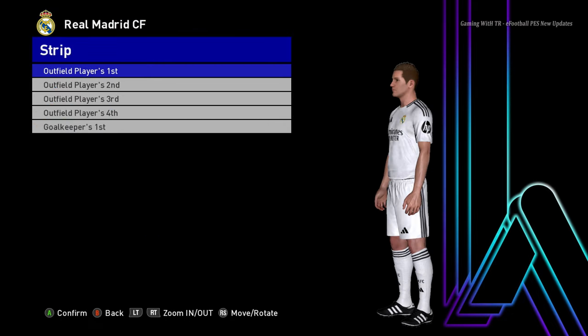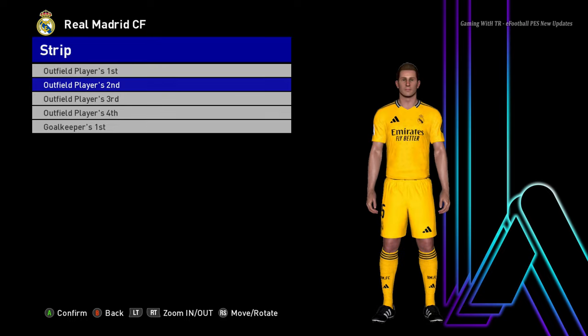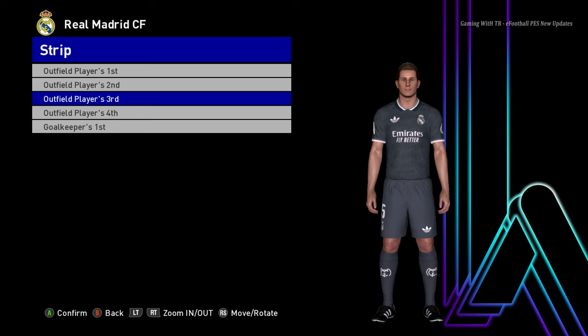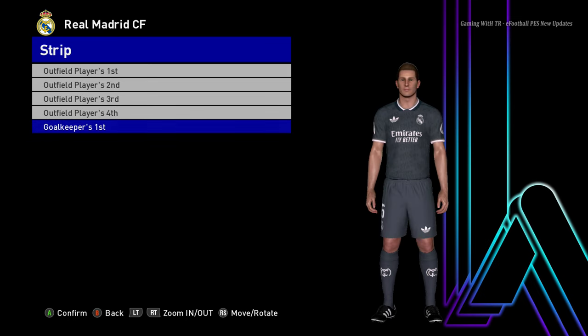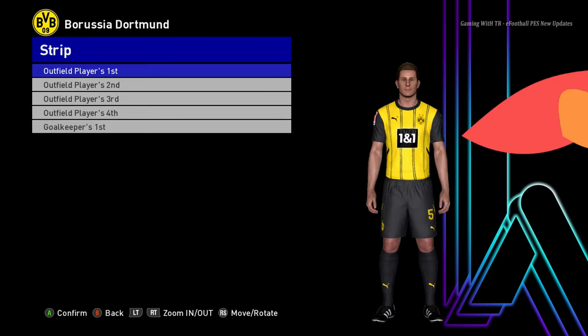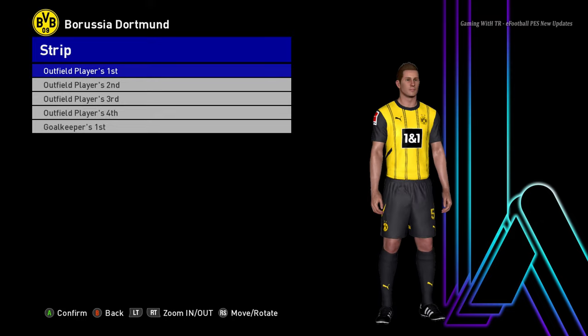Here is Real Madrid — this is the home jersey and here it is the away version, oh that's cool. Here it is the third version, and there will be the goalkeeper version also. Let's go for the next team — here is Borussia Dortmund. This is the home jersey; let me show you from the zoom so you can see the texture and the design.